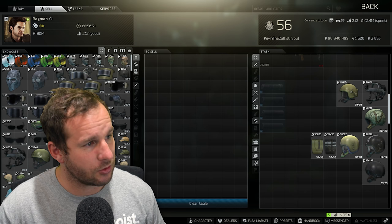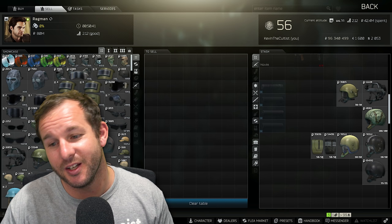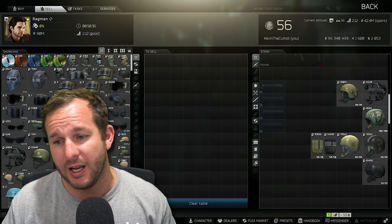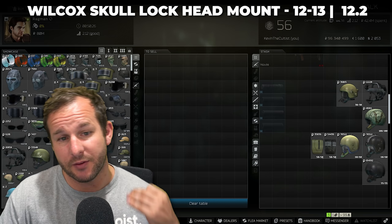Starting with the first one you should get to level two, which happens at level 15 — Ragman. The first quest for Ragman requires you to have level two Ragman to hand it in. By selecting sell, we can look at each of these items. The Wilcox skull mount sells on the flea market between 12 and 13,000 rubles, and you get the same money back. The ZSH helmet sells for between 36 and 37k. Make sure if you're buying any of these helmets that they're at 100% durability.